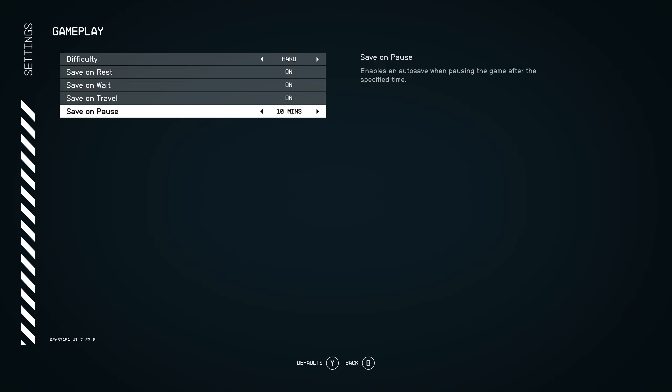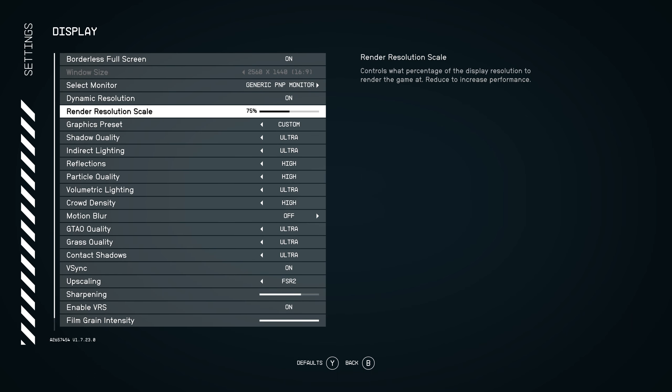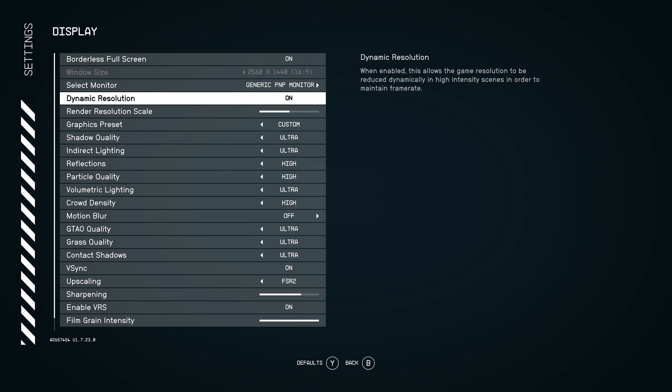I'm going to leave this on save. The default was a 10-minute save on pause — I guess if I've got to get up and run to the bathroom, having a save wouldn't be the worst thing. 10 minutes ought to be fine. Display: we're running at 1440. That's what I've got — a generic BMP monitor, an AOC 75Hz panel I bought off Amazon. It's nothing special, but it's plenty.